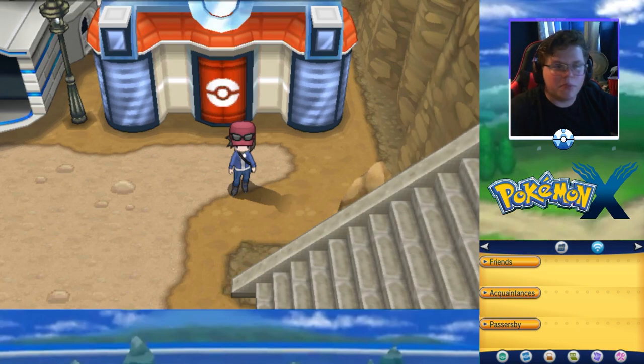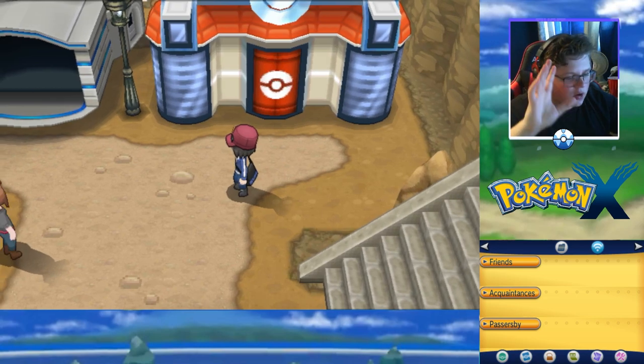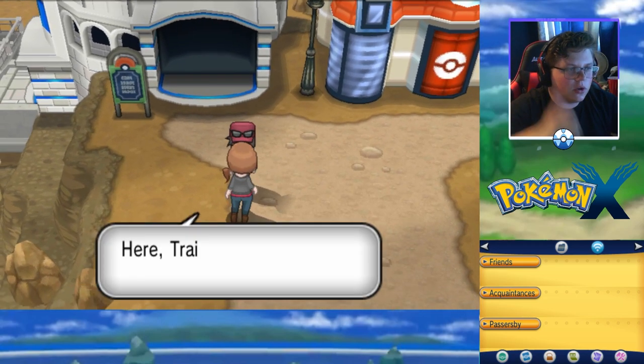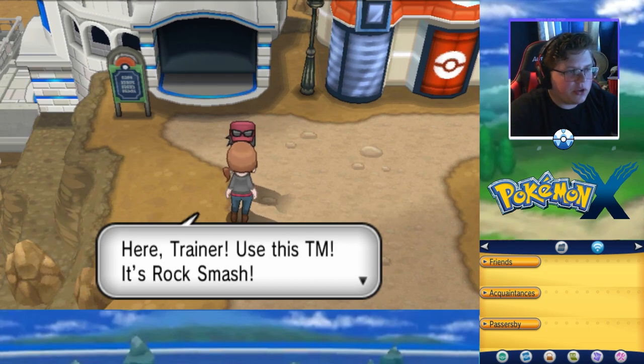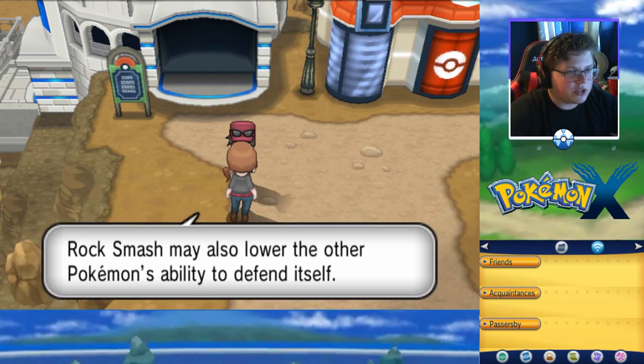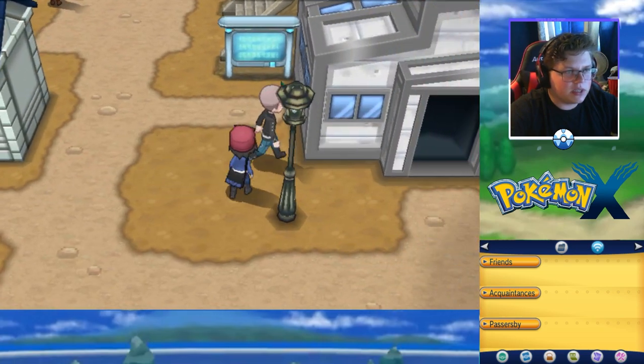Hey everybody, we're playing some more Pokemon so let's continue. We just made it to this town — we call it our town. We caught all of the Pokemon. On the route, a trainer gave us Rock Smash, so we can definitely use that in the cave. That might be exactly what we need, so we'll take a look.